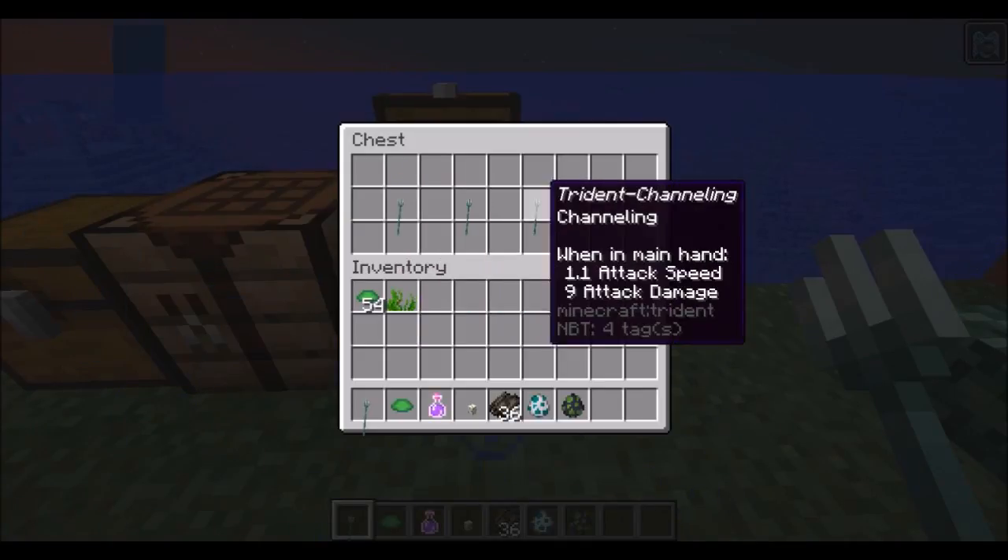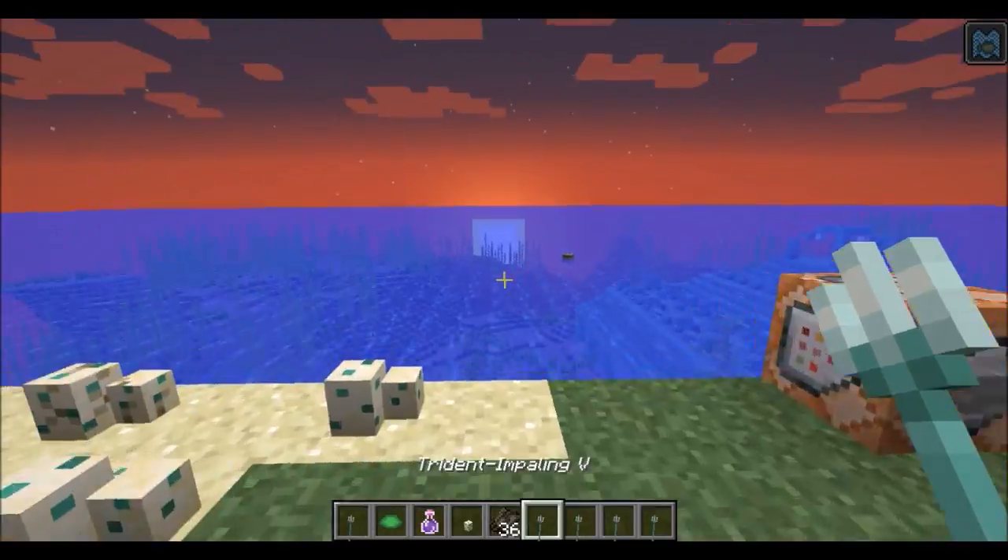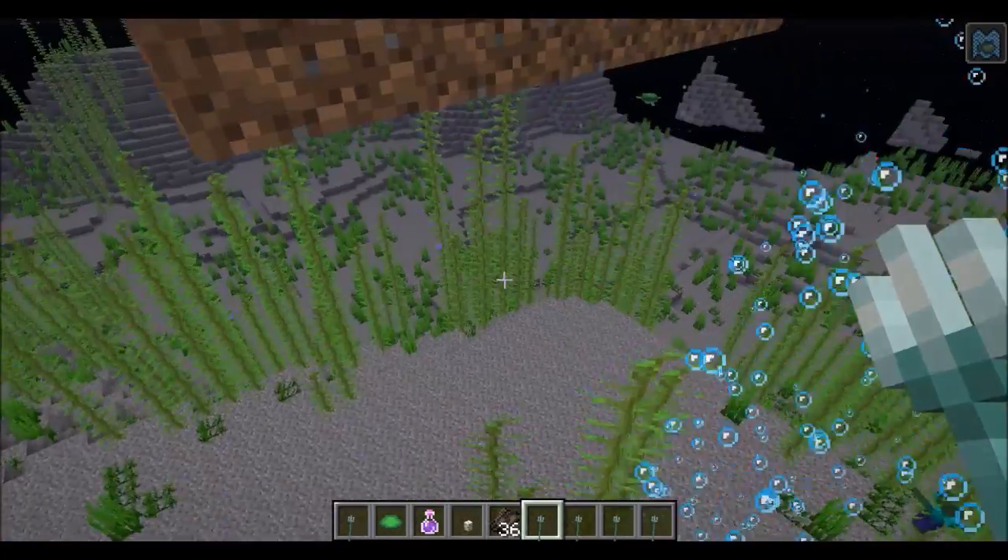There are enchantments — you can have Impaling, Riptide, Channeling, and Loyalty. So if we just get all these: Impaling is like Sharpness, it deals a lot of damage.